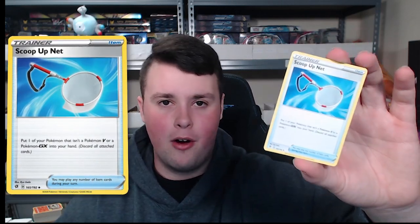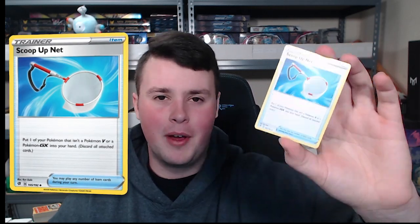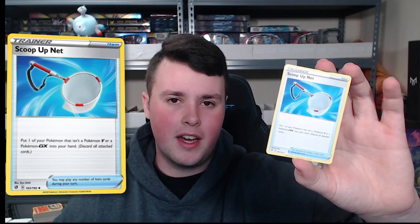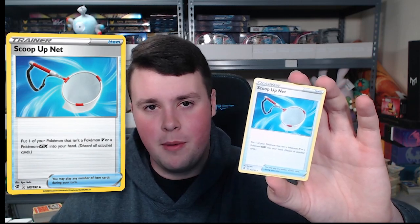The next one is Twin Energy, coming in at a $2.34 market price in near mint condition — pretty crazy for a card you can buy for a penny. And the last card has been a behemoth for a while. I think I remember this card being around $4.99 when it first got its play — that's going to be Scoop Up Net. Scoop Up Net is incredibly good, both very powerful in Standard and Expanded. People have even thought about getting it banned. It allows you to pick up Pokemon from your board and do a whole bunch of combinations.